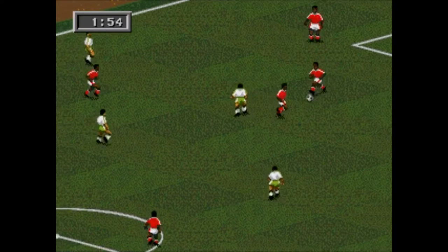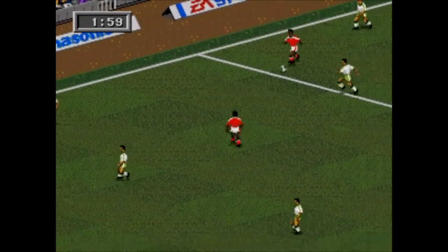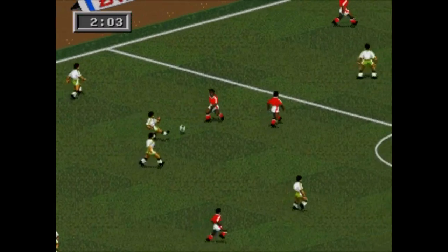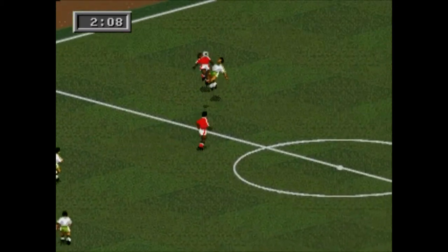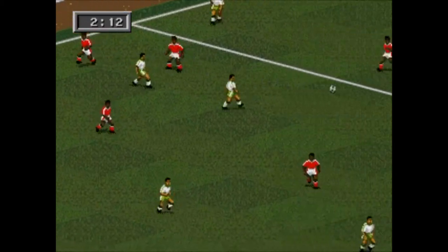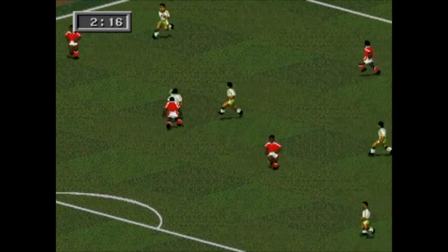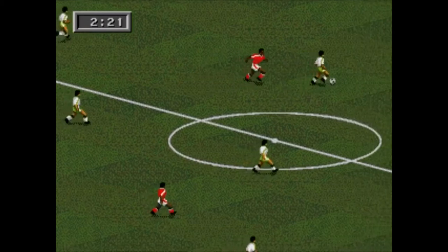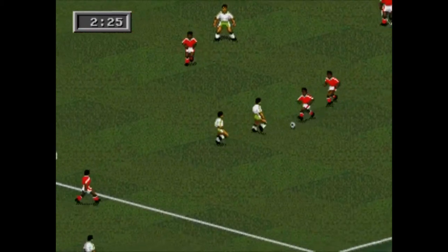A draw for Egypt will see them through, but only as runners-up. Saudi Arabia on the other hand would end up with three points and go out of the tournament without losing a game — that's pretty upsetting if you're a supporter. You've got to be in the top two to get through, and right now Saudi Arabia look pretty decent. I wouldn't bet against them getting a goal here.